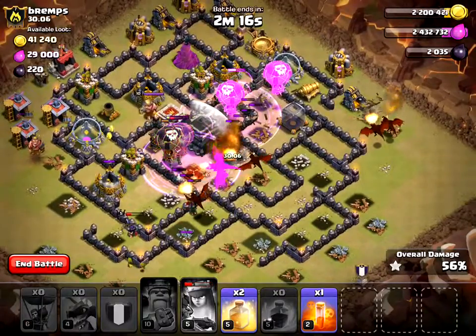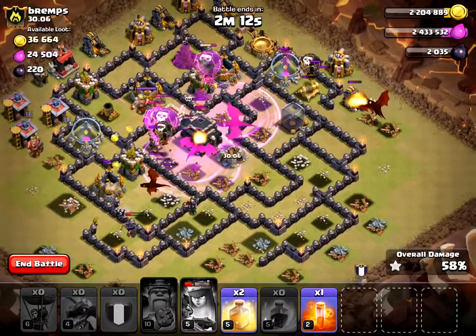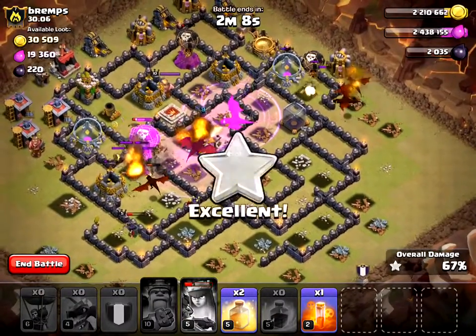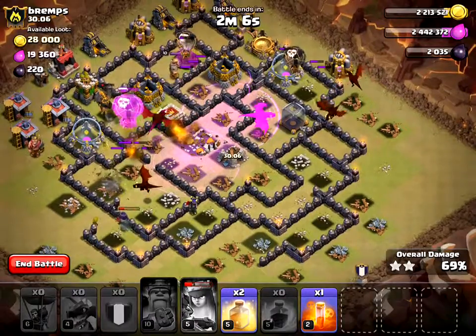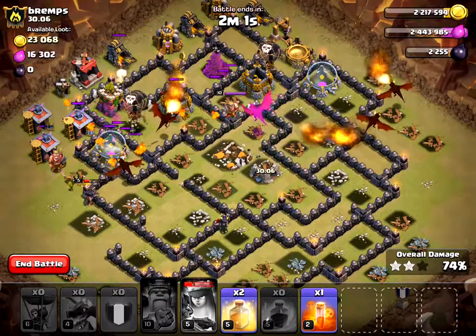I don't know what's going on with their clan castle troops. I don't even know if I need to use my heal spells. Let's see what's going on here. I think I'm taking them out pretty well — all their air defenses are gone, my lava hound just popped.